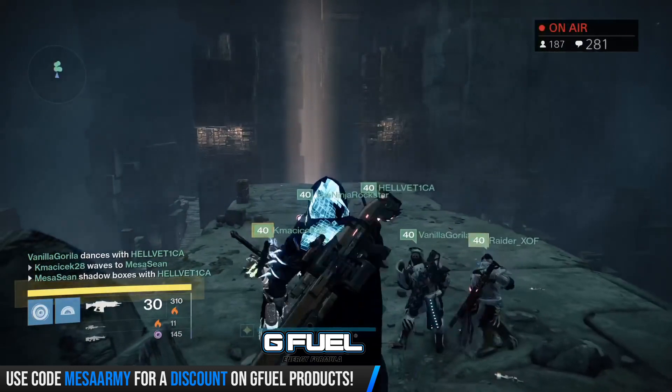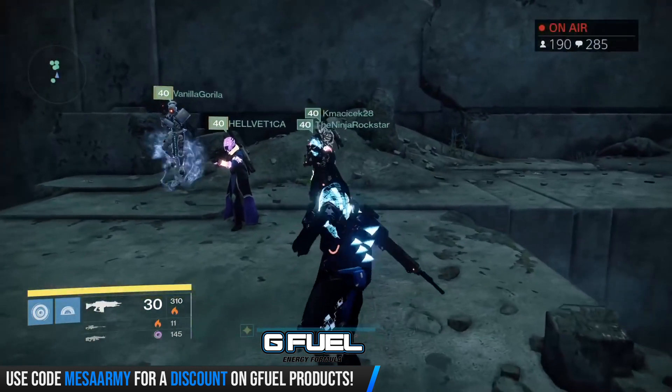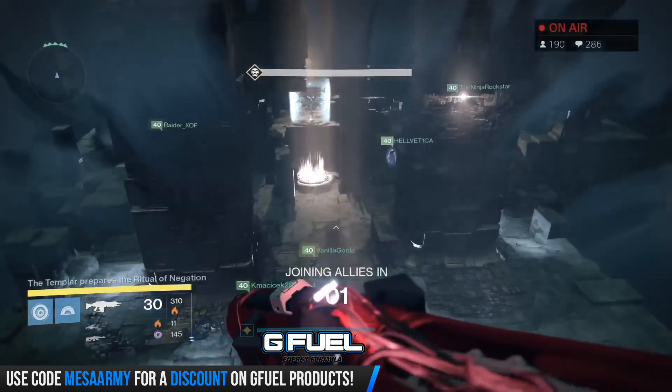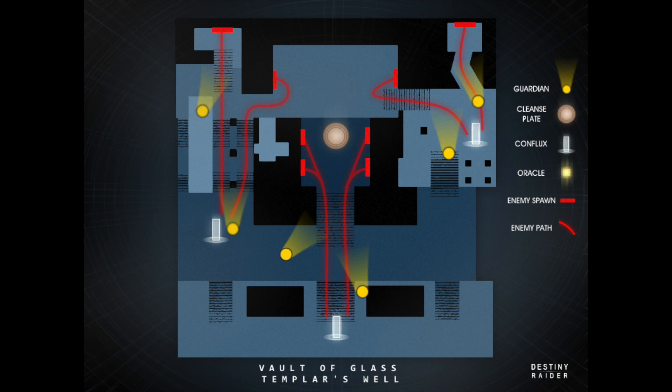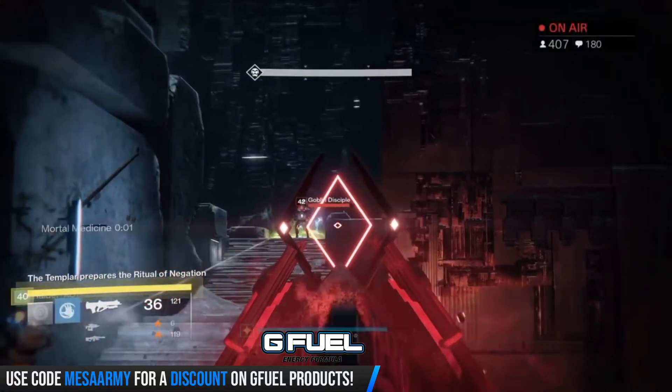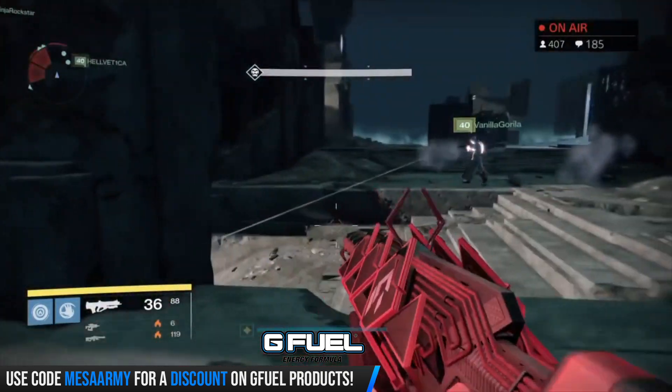For this raid, ideally I'd say two Titans, two Hunters, and two Warlocks. The first encounter in the Templar's Well has a cleanse well in the middle of the map — that's only used when you get marked for negation. You'll need to protect confluxes on the left, right, and middle. Enemies want to sacrifice themselves at those confluxes, so protect one, then two, then all three — three phases. Ads will spawn, the Templar will shoot you, and fanatics will drop green goo when killed. Do not walk through the green goo, or you'll have to go to that well below the Templar to cleanse.